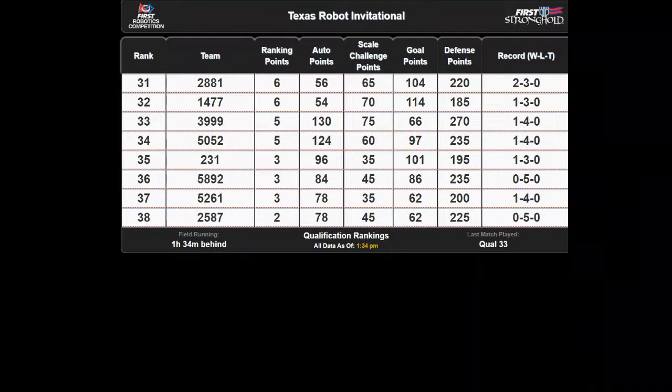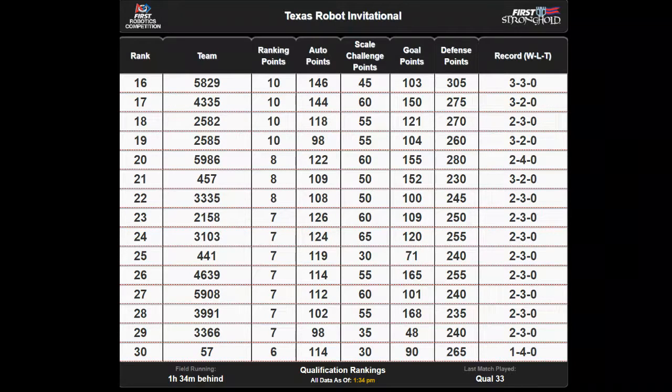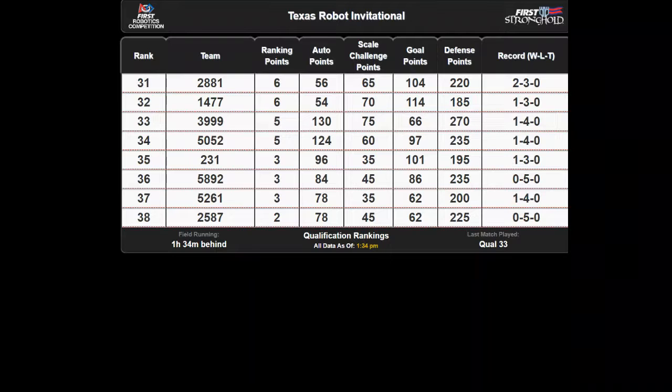For anybody who's unfamiliar, you'll see on these rankings a number of different things. The first sort is the ranking points we've been talking about. If you win, you get two ranking points. If you damage four of the five defenses — that is, if you cross them twice — you get one additional ranking point. And then if you score ten or more balls and all three of your robots are around the tower at the end of the match, you get another ranking point. From there, the tiebreaker is autonomous points, so those points you get in that first 15 seconds are very important for that tiebreaker.